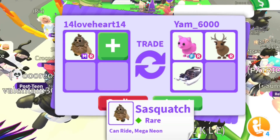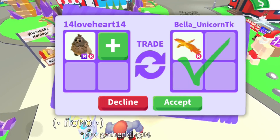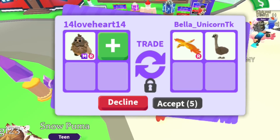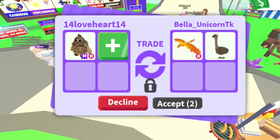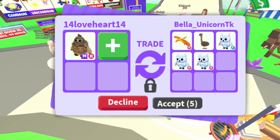Pink Cat is the very first pet in Adopt Me. Thanks so much for the offer, but I prefer a little add with it. A Ride Phoenix — nice offer, maybe a little under. She's adding an Emu — quite nice, but sorry, I think I got a better offer.